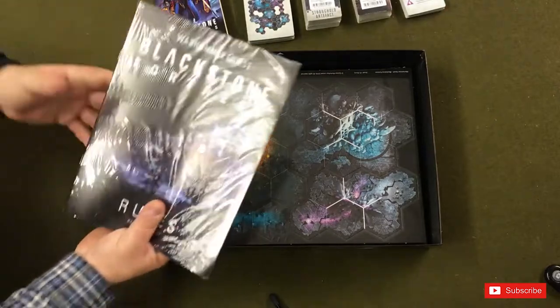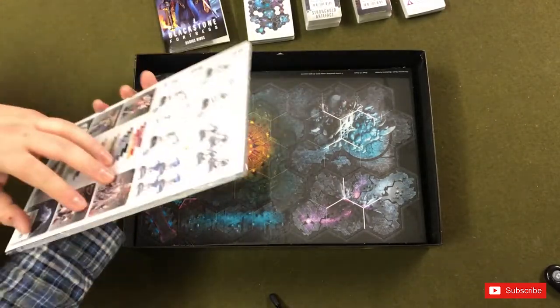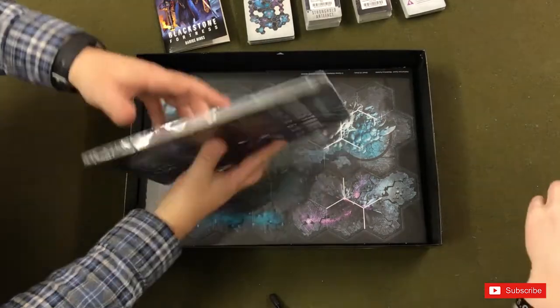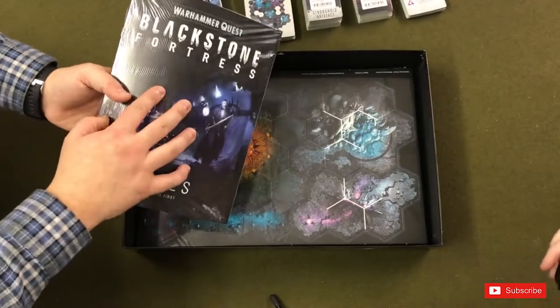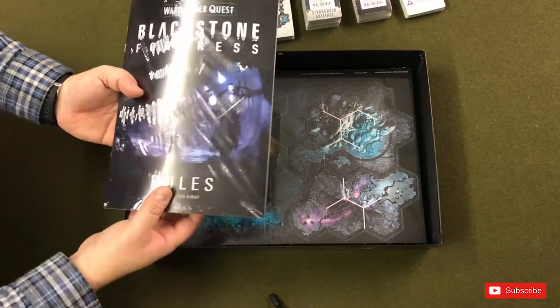In here there's six different booklets. One is obviously an assembly and painting guide, but then you've got rules, you've got rules for combat, you've got the data sheets for 40k, and you've got a background lore booklet in there as well.